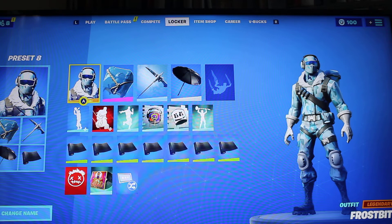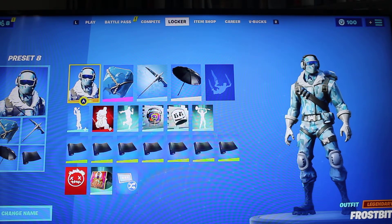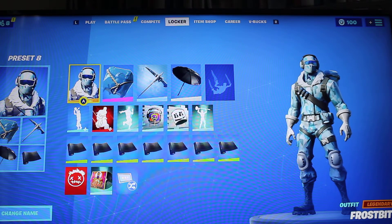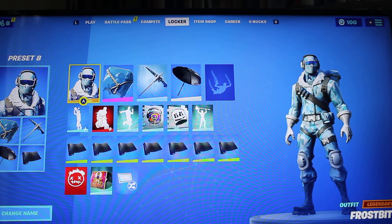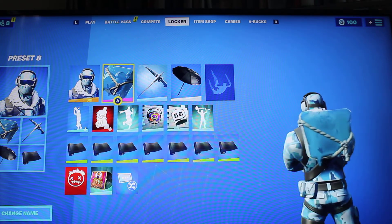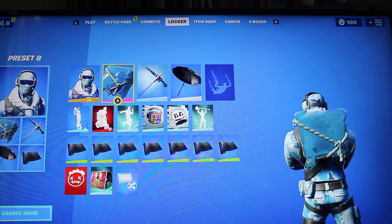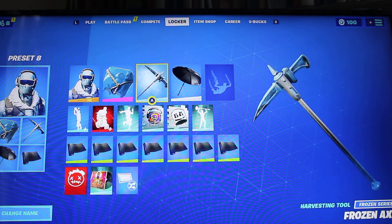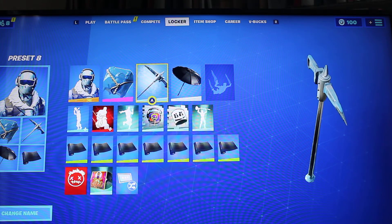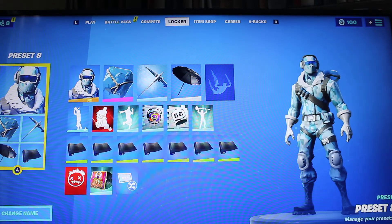Next up is Frostbite, which was available in Season 6 but you could also get in Season 7. It was a bundle which was about 20 quid and you got a skin, a backbling, a pickaxe, and a glider. We're going to use the Ice Cube backbling, which was in the Season 7 battle pass, and the Frozen Axe pickaxe, which was available in the 14 Days of Fortnite challenges back in Season 7.